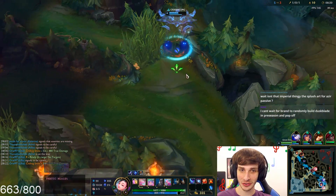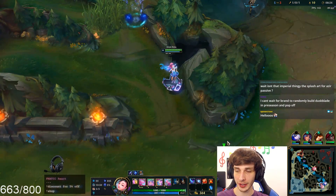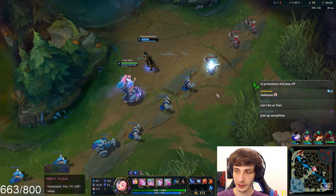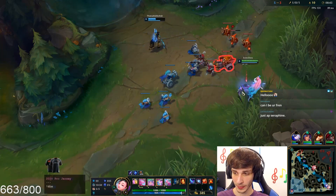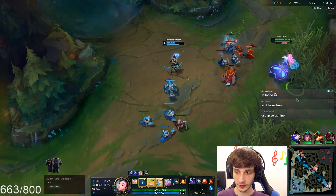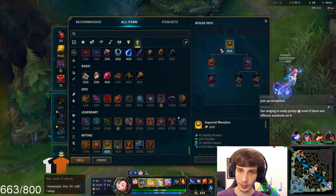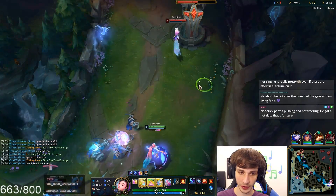Duskblade in preseason — you just permanently be invisible. People just didn't like her initially. I feel like the hate for her is already dying down. Just AP Seraphine? This item actually gives you AP though. I feel like it's probably pretty good — and it's cheap too. So I could see this being a good item for her mid lane.